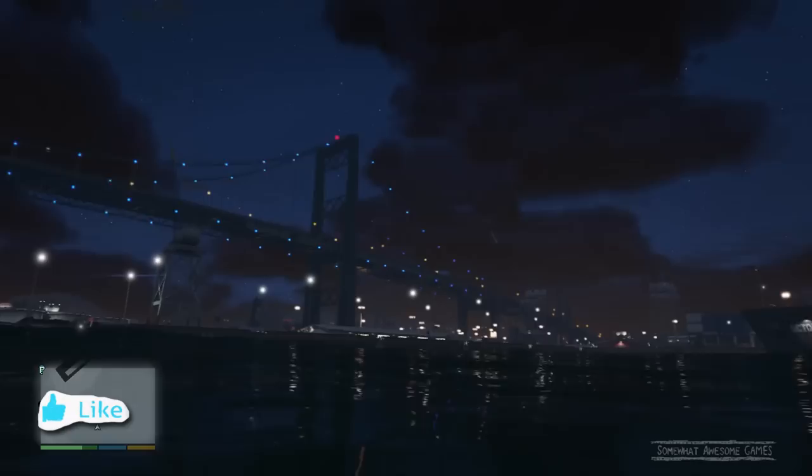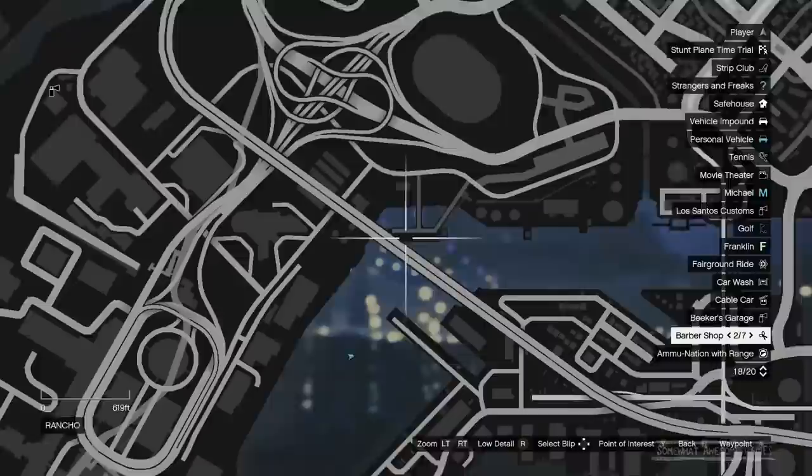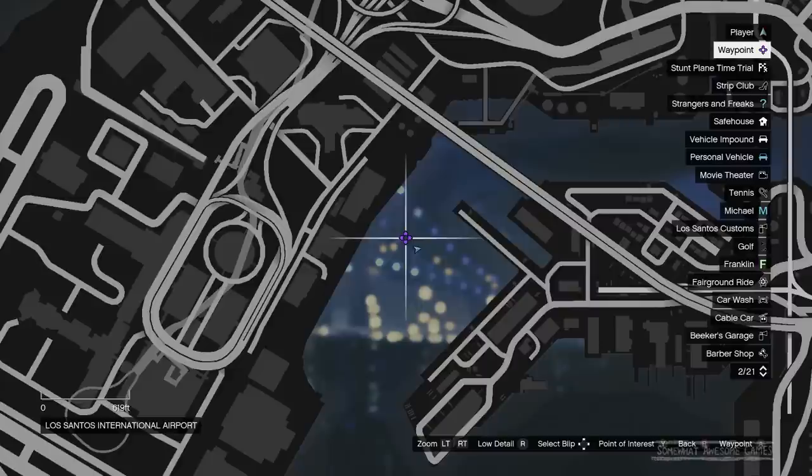Let's check the map and consult where we are. You can see here on the map we're down near the airport, a little bit to the right. What you want to do is see these little circles here — you kind of want to line up your vertical stick with that, and the left one should line up with that building corner there.